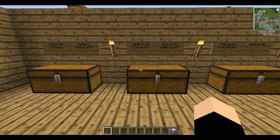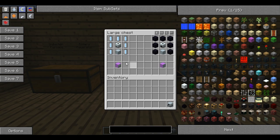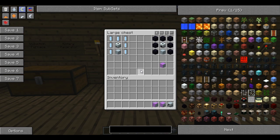The next things we can make are a centrifuge extractor and a singularity compressor. The centrifuge extractor is made by recycling your extractor, surrounding it by electrolyzed water cells, and putting an advanced machine block at the bottom. Then you can make your singularity compressor by recycling your compressor, putting an advanced machine block at the bottom, and surrounding it in obsidian blocks.